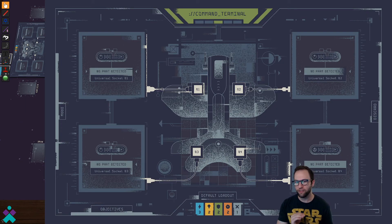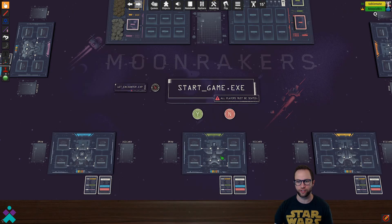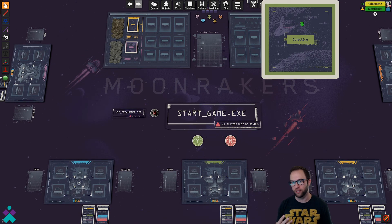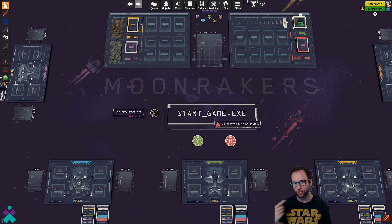On your default loadout you're going to receive three actions, two thrusters, two shields, two attacks, and one miss. All players start with the same hand in the beginning. It's additionally going to deal out three objectives, which you're going to keep two of — so you discard one — and then it's going to fill in the armory and dispatch boards. Let's see what that looks like.